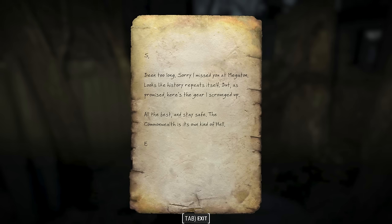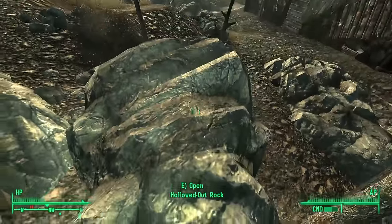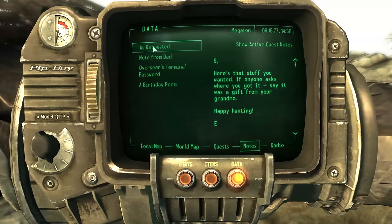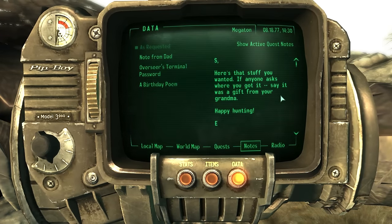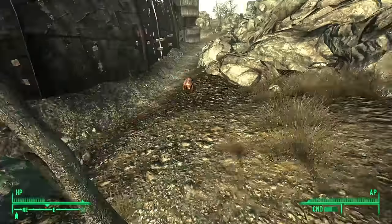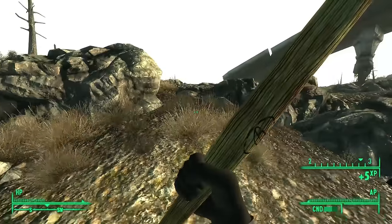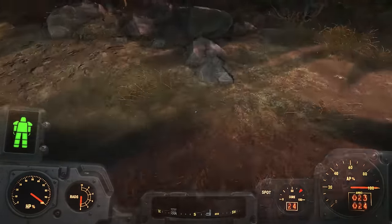So what does this letter mean? It's a reference to Fallout 3. In Fallout 3, if you walk south of Megaton, you find a hollowed-out rock. Inside, we find a note that reads: 'S. Here's that stuff you wanted. If anyone asks where you got it, say it was a gift from your grandma. Happy hunting. E.' Looks like S and E keep missing each other — by decades, apparently. So who are S and E? Well, we don't know. It appears to simply be an easter egg reference to Fallout 3. To my knowledge, these are the only hollowed-out rocks in Fallout 4.